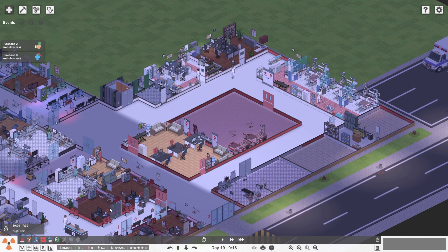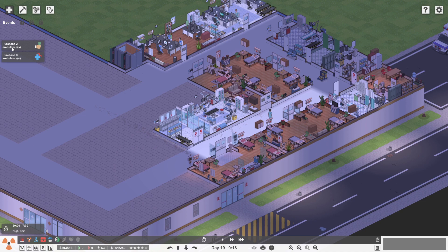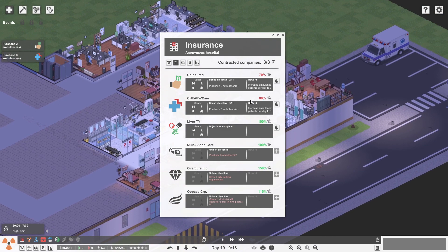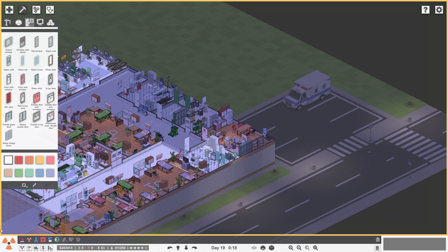We've had a number of surgeries over the past few days, and I did get a ton of cash due to a grant that came in at 95% prestige in a specific department — I believe that would have been internal medicine or general surgery. Now that we've got the cash, there are a couple of things we need to do. We certainly need to purchase some ambulances, so let's buy probably two ambulances.